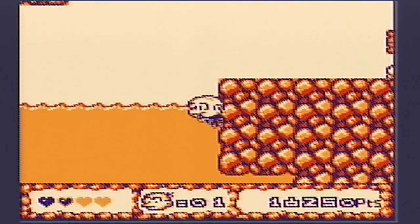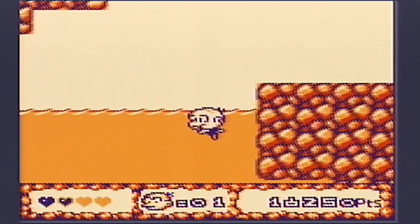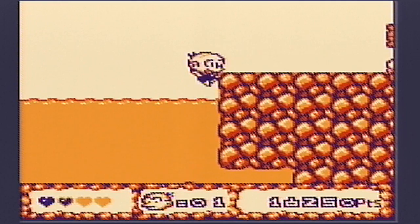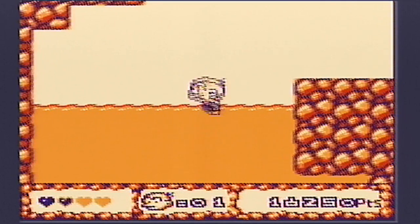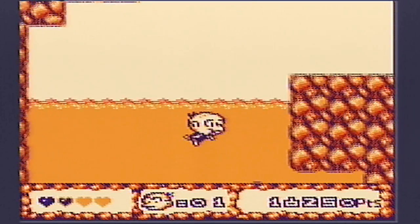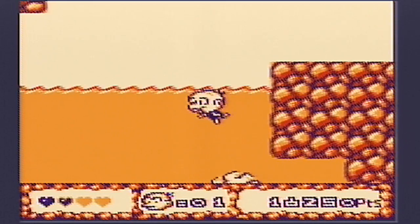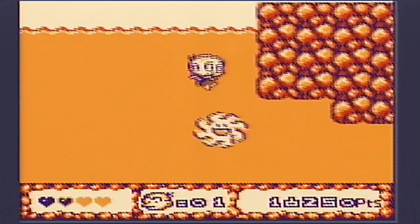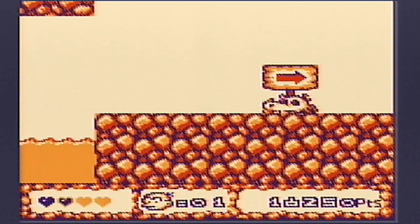Why can't I jump up here? Looks like an easy jump. Sometimes I can jump big but other times I can't. I don't know what the trick is here - maybe momentum? With that little spitting sun down there. There we go, finally! I don't think that should have been that hard.